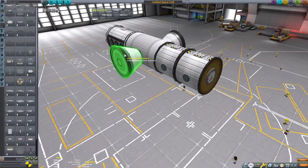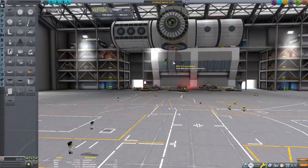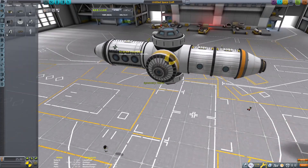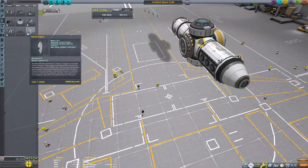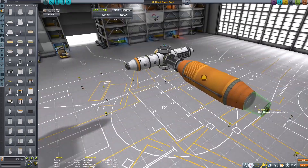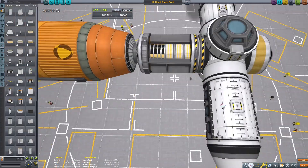Hey, it's Plan B today back in KSP, and we are building a Mun spaceport today. The idea behind this was to get a station up into the orbit of the Mun that's going to have a reserve of fuel for us to use if we need to stop off and refuel, be it that we're going to maybe Minmus or beyond.